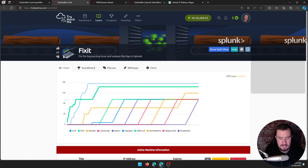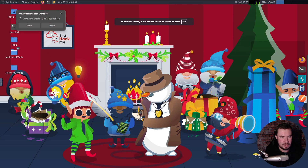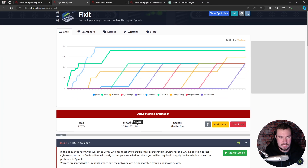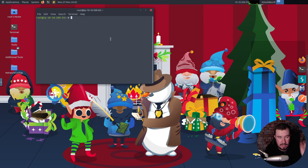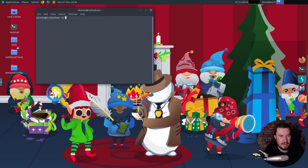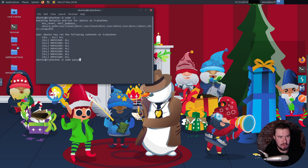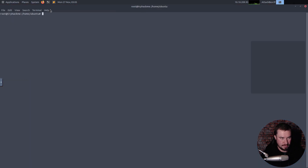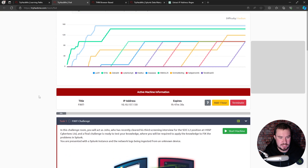Now we go to the attack box in full screen — this allows copy and pasting. We SSH in from the terminal: ubuntu, paste in the IP, password tryhackme123. This user has full sudo permissions, so we also set the root password to tryhackme123 and switch to root, because a lot of this stuff requires root permissions.